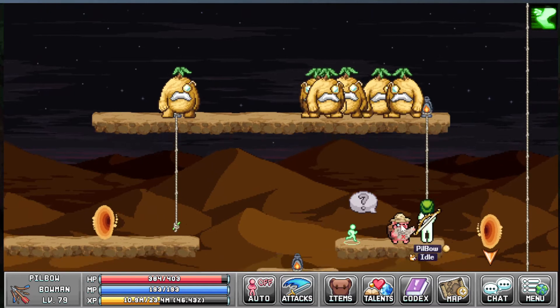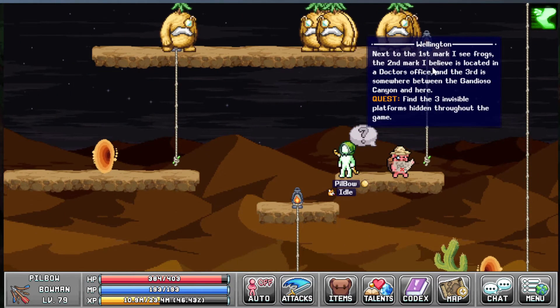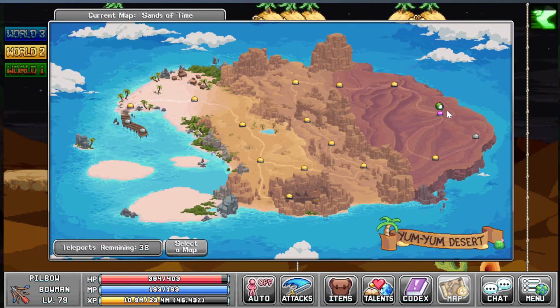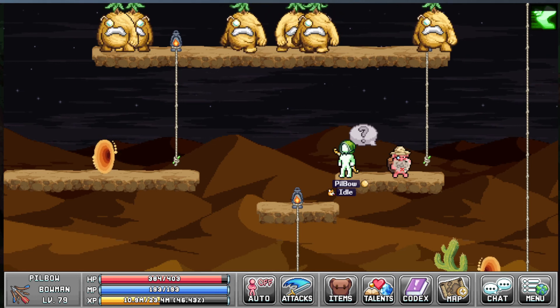For now, we will check out the man himself. Wellington. That's the quest. There's the guy in this map, and I hope you find him and finish his quest.